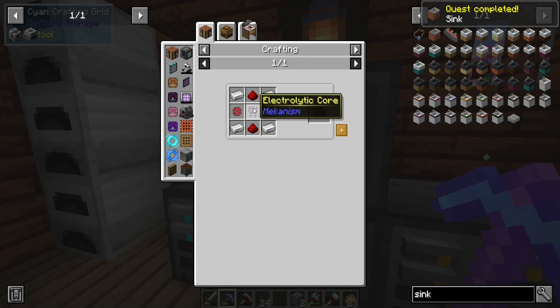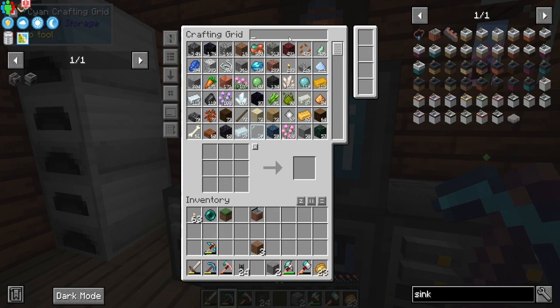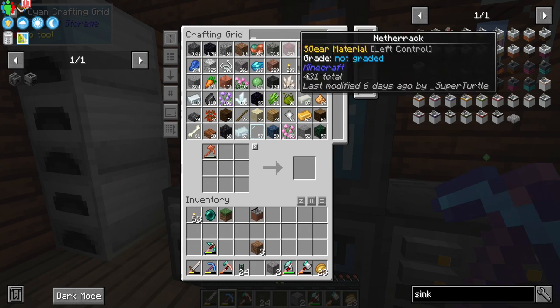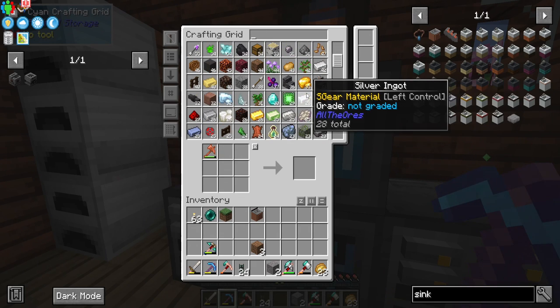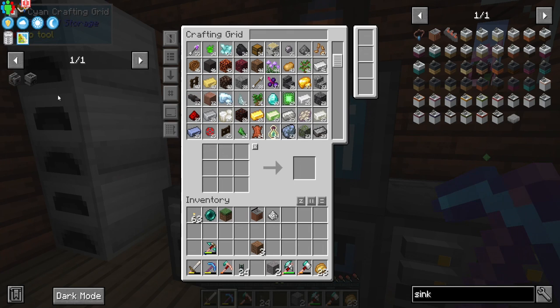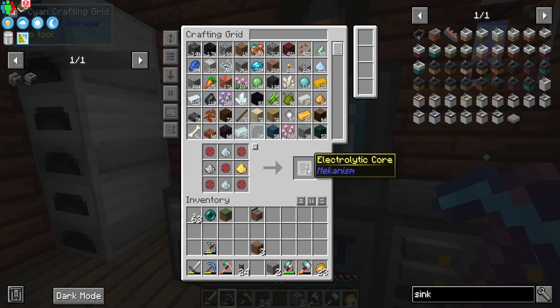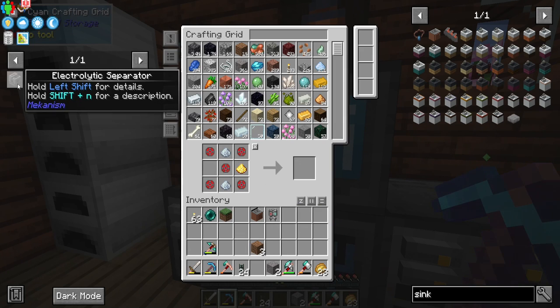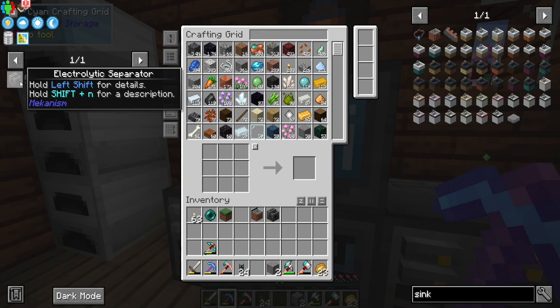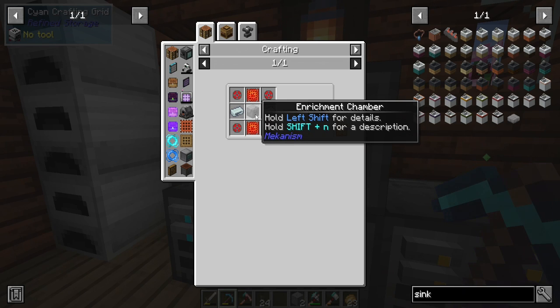For the electrolytic separator we need iron dust, so we use the hammer—hammer time. We're running low on iron, which makes the ore doubling even more important. We craft the electrolytic core and then the electrolytic separator—step two done.